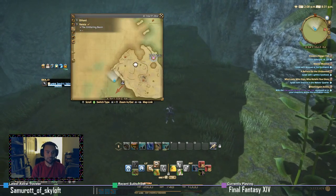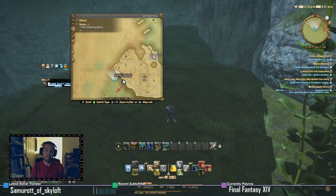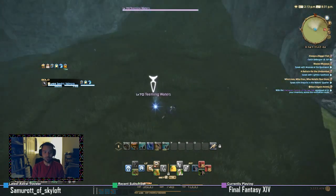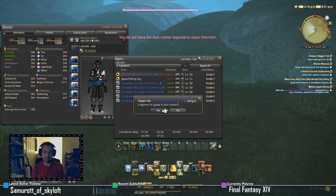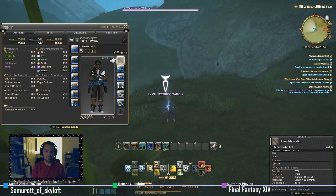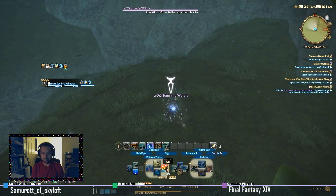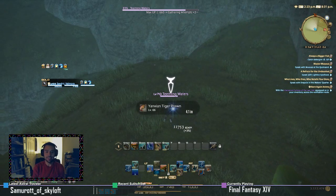In Yonja, you need to be looking for the level 70 teeming waters for underwater spear fishing. Make sure your gear is repaired — unlike mine — and you need grade 7. When you interact with it, whenever you see those bubbles, hit your gig button.